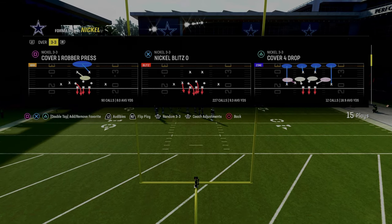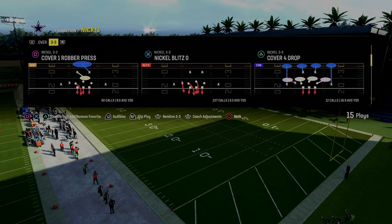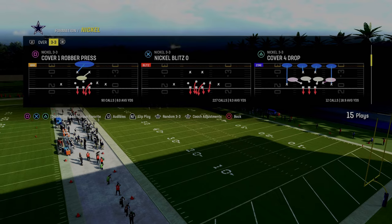Now, if you want to join the Patreon, you get the full e-book — it shows you how to run the entire defensive system. But I just want to show you the main blitzing concept today. What we're going to do is we're just going to flip this play at the play call menu.